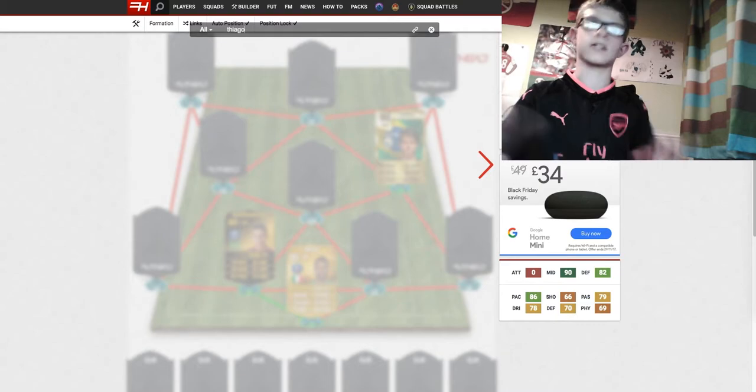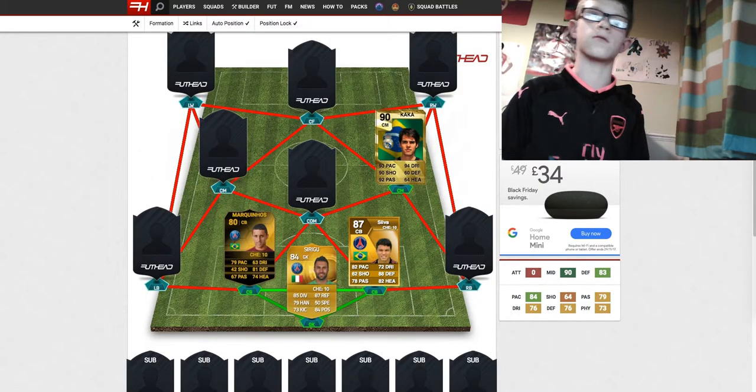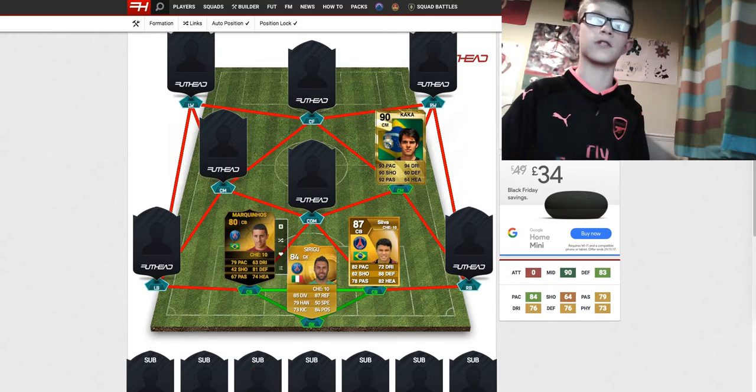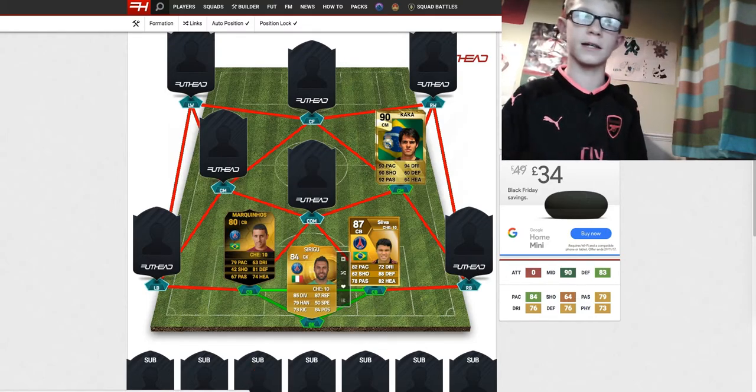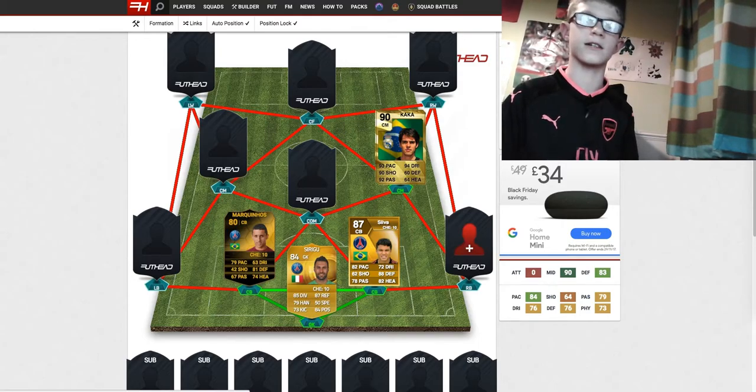Our final centre-back is going to be Thiago Silva. We could really pick any of his cards, but we're going to use one all the way back from FIFA 13 with the triple threat PSG card: 82 pace, 88 defending and 82 heading.